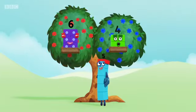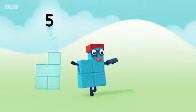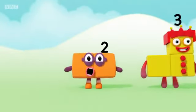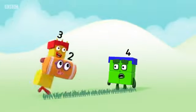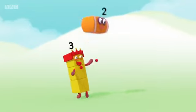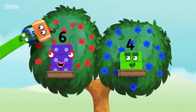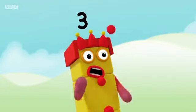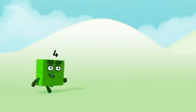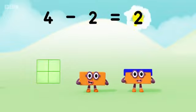Six, four, five minus two equals three. Six points each. Four minus two equals two.